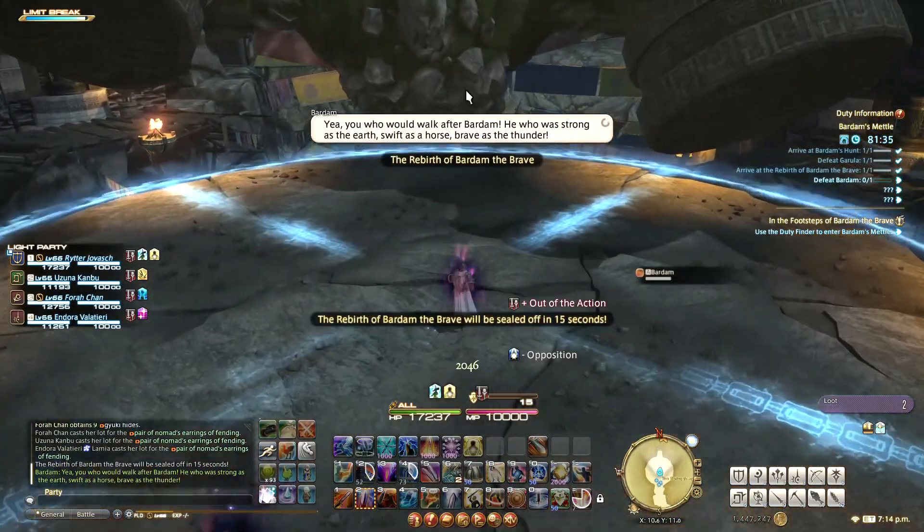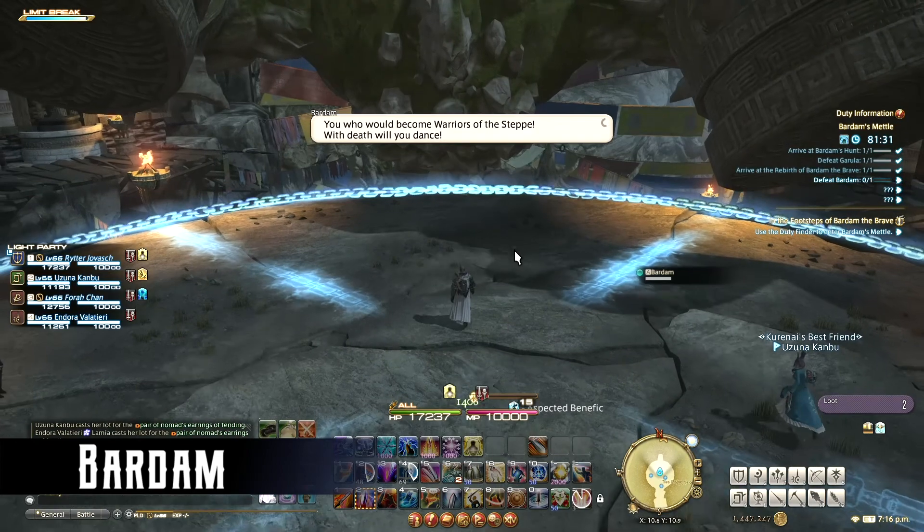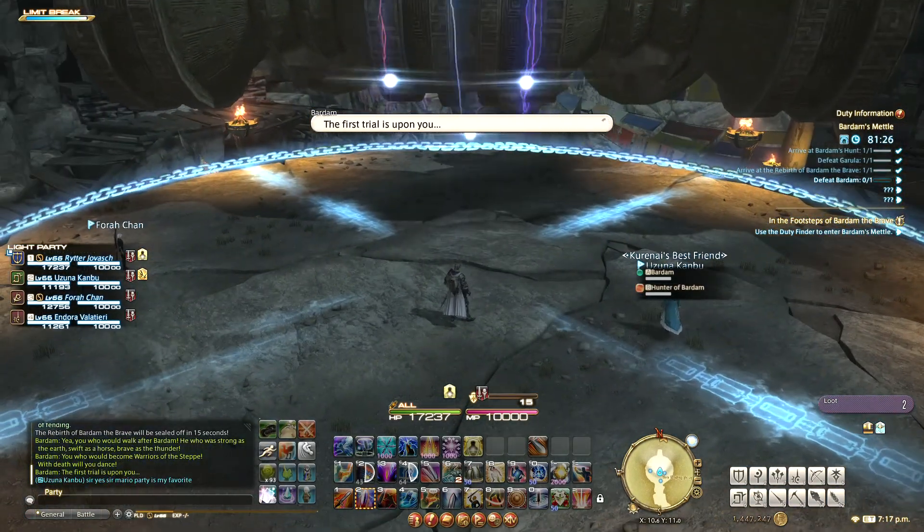The second boss isn't actually a boss. It's an encounter called Bardum where no combat is involved and players can't take any actions aside from movement. There will be three trials to pass to make progress in the dungeon.